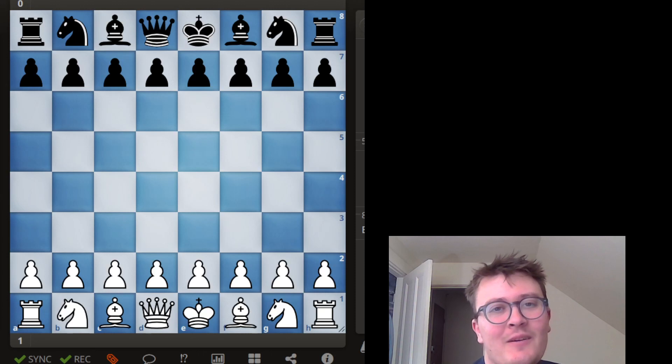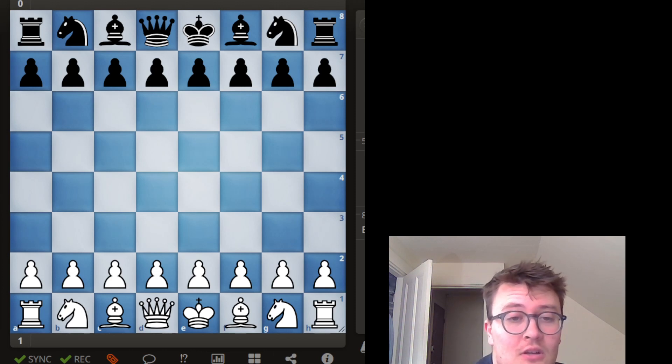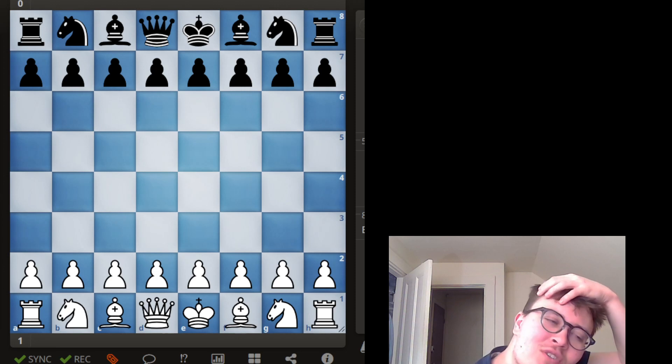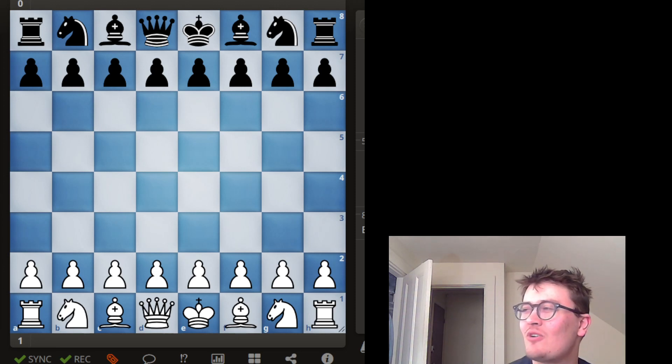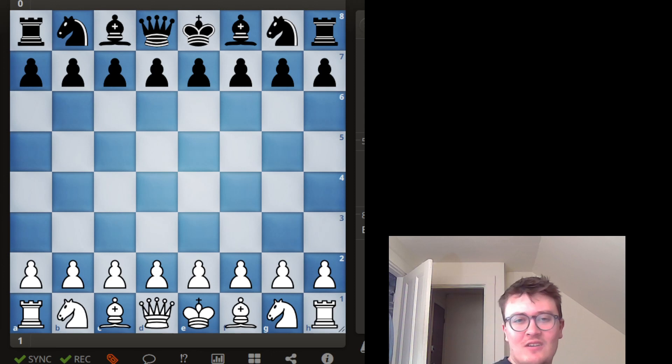Hey, welcome folks. Today I'm going to go over a game from the Foxwoods Open, which I played last weekend. I was playing the white pieces; my opponent was rated about 2165, so he's pretty strong. He was a young guy, maybe teens or early 20s. He had a kombucha drink, orange juice, wearing a red hoodie — all healthy and amped up. I was just drinking water. Anyway, let's get into the game.